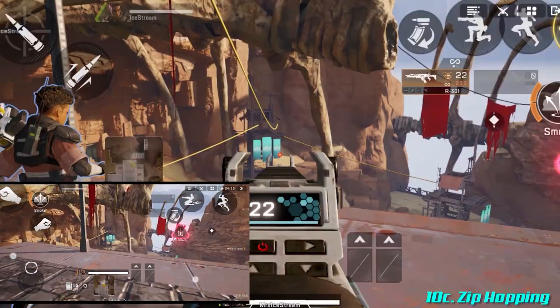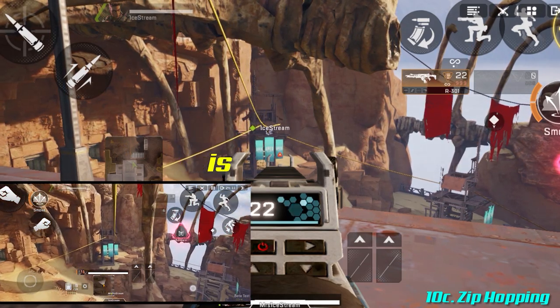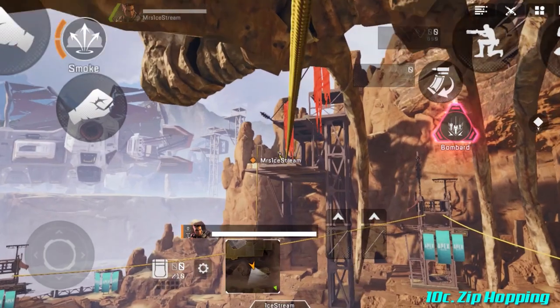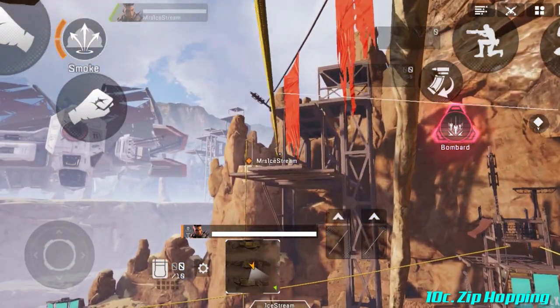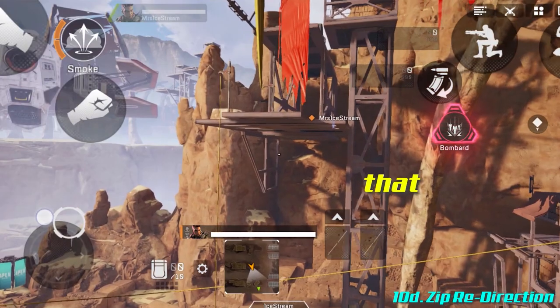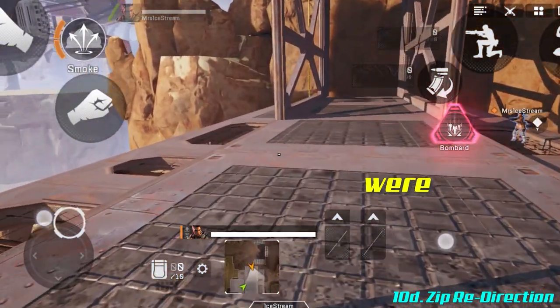Zip hopping: whenever you're riding a zip line, you can jump off and jump straight back onto it. This is extremely useful when riding a horizontal zip line and someone's trying to shoot you — jump off and time it right to jump straight back on, making you an incredibly hard target. Using the same technique you can also do a zip redirection: hop off the zip, do a 180, get back on, and you'll travel back to where you came from.